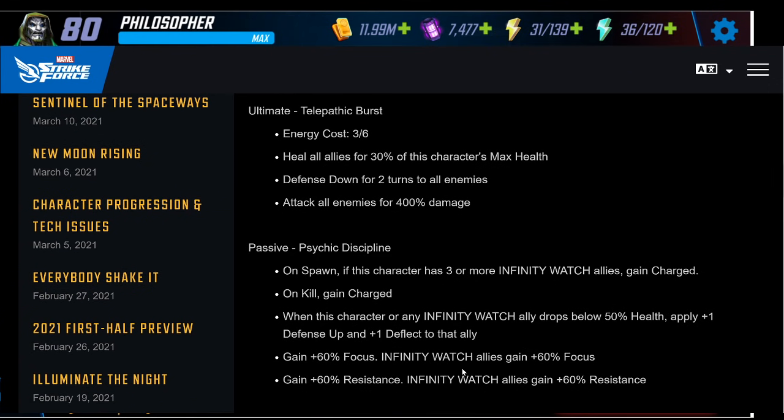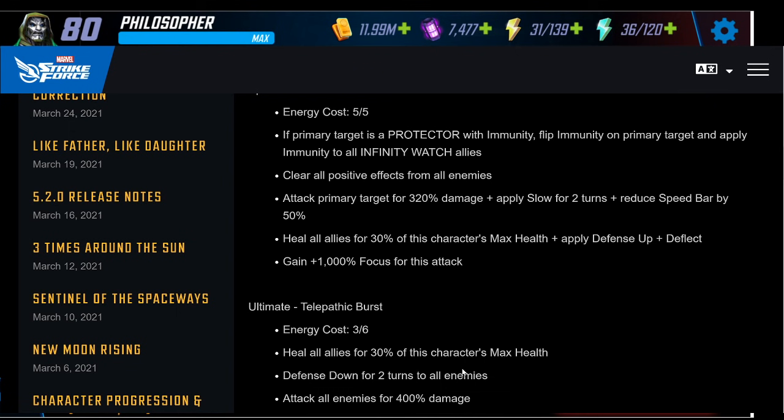A lot of us were running cosmic heroes with Silver Surfer just to get 50 focus — this is 60 focus unconditionally, very powerful kit. I know some people say they're not as impressed, but characters like Surfer and Kestrel have spoiled us into expecting everyone to be ridiculous OP. Comparing her to Emma, Night Nurse, or Shuri — all important characters in different game modes — she has a very comparable kit, arguably better. My first impression is: very strong character, you're going to want her.